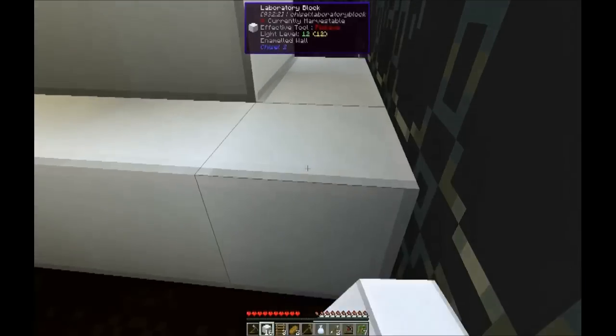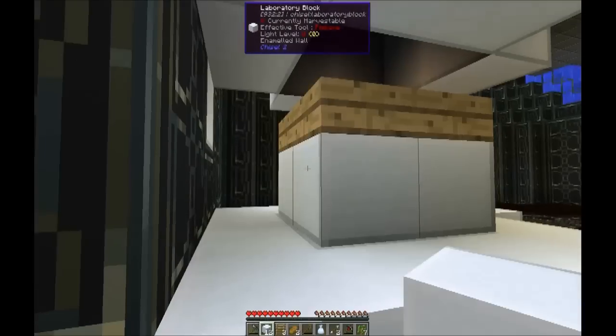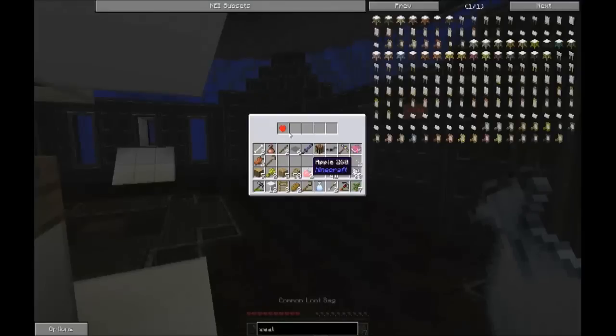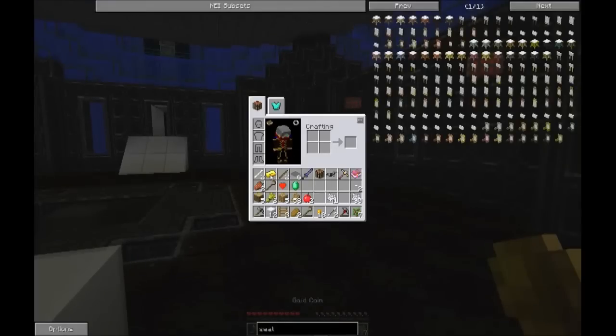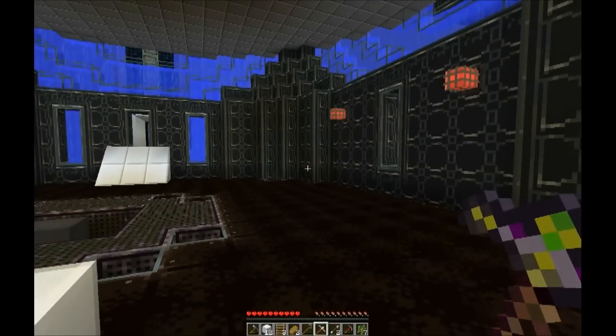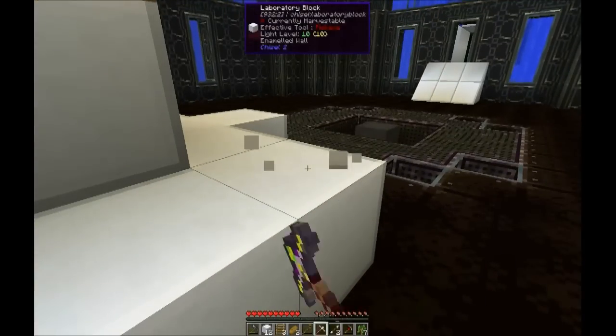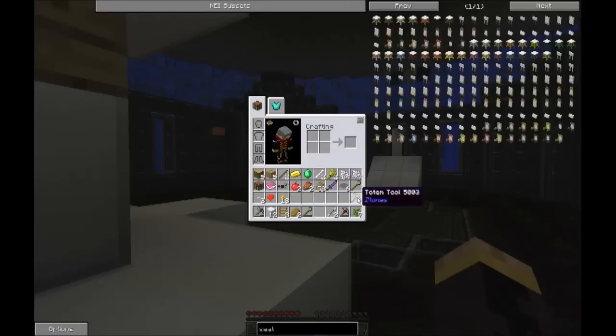That's one way to get the ol' ticker going — having a zombie from nowhere just land on your head. Let's see what the dummy gave me. Nature Red Heart, very nice. I got a piece of gold, an emerald, and some gold coins. What the heck does this do? It doesn't do anything. What's the use of this thing? Is there a recipe? No, there's no recipe. Well, that's something I'll have to look up later.